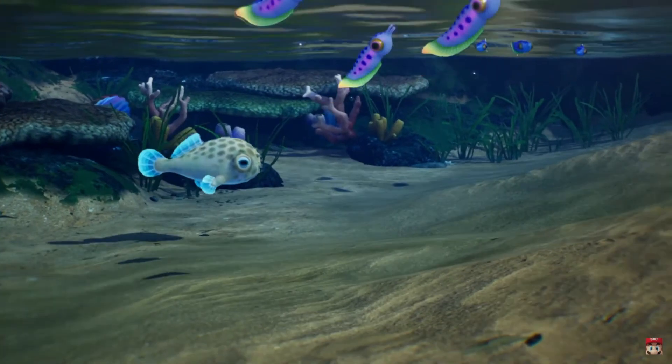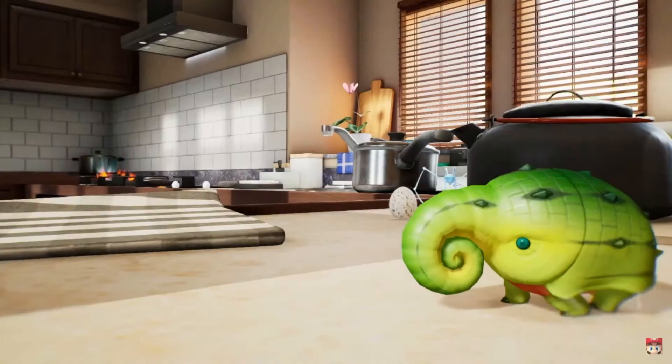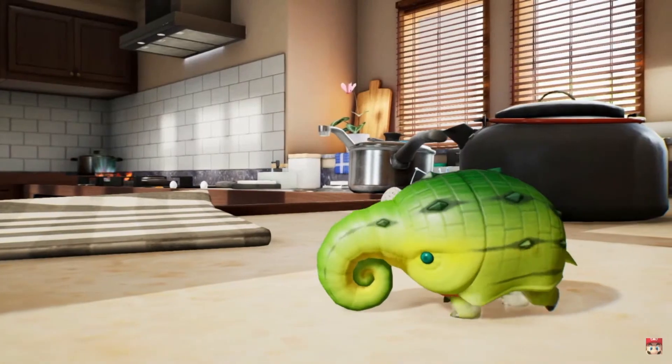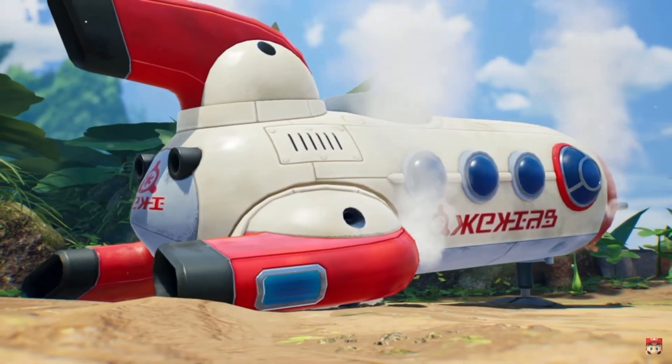We see a couple more quick shots — the first showing us some puckering blinnos and a new aquatic enemy, and the next showing us a whole kitchen with some sort of plant-like elephant creature. I'm excited to see what it does, but this all confirms that we can go inside of the house. I don't know how that works with the timeline, but we'll come back to that. We also see Colin laying on the ground, making me believe you have to rescue your base cast of characters in the tutorial.